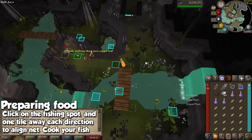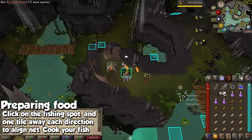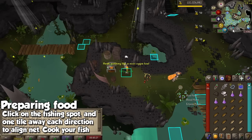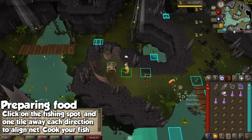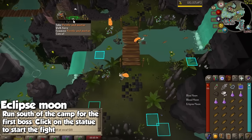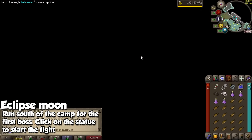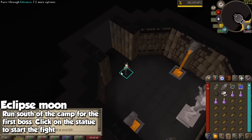Once you have your fish, come to the camp and cook all of them — you will be processing two per tick. Once you do all of them, it is time to go to the encounters themselves. I grab a couple of ground markers just so I know what to do and so this activity can be even more brain dead.